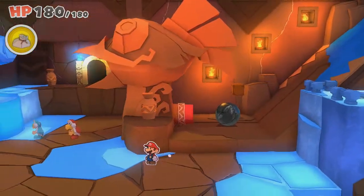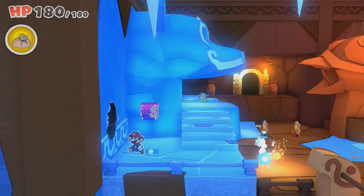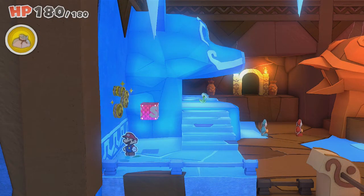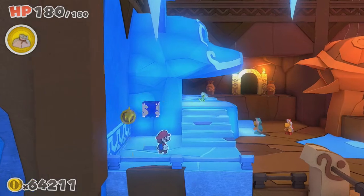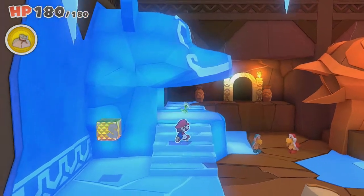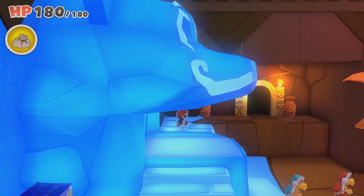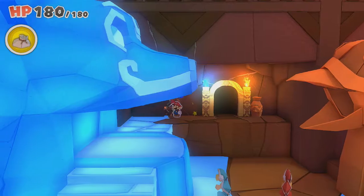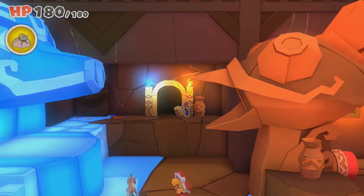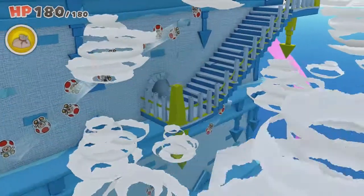If we continue along these stairs, there is going to be a safe block. I am just going to do it just in case — who knows what's gonna happen. Then get this. Is there anything in here other than confetti? It doesn't look like that's the case.